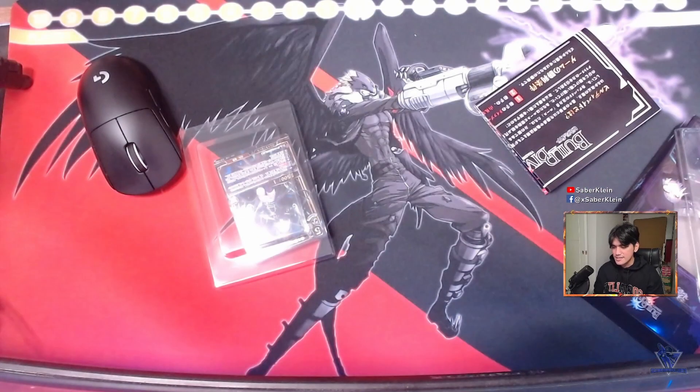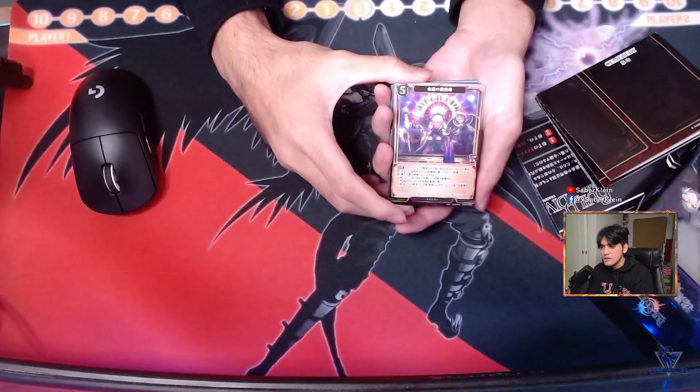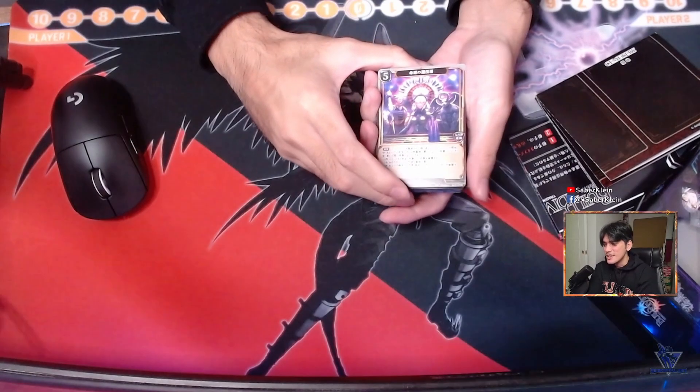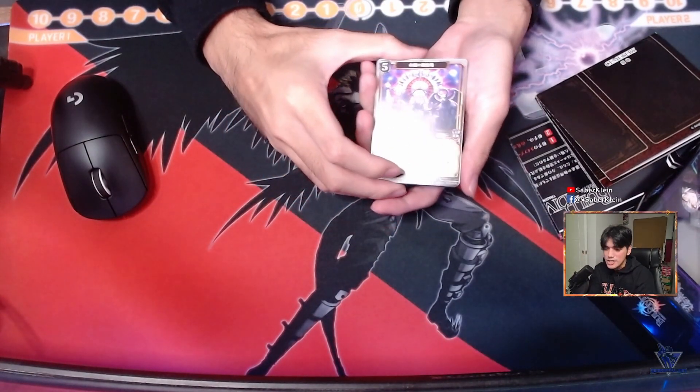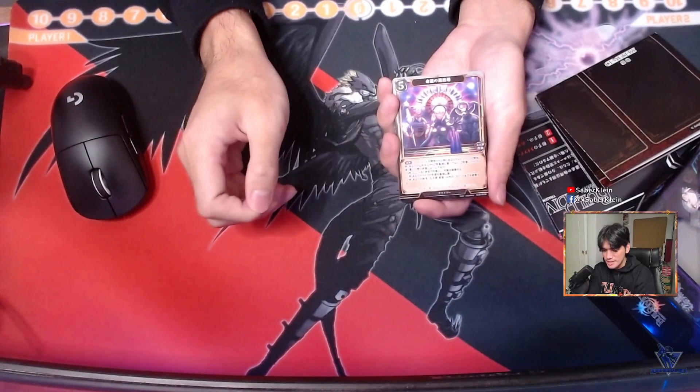Now let's look at the contents itself. I've removed the cards from the plastic and the cards were actually stuck together, so I had to manually separate them one by one. Let's move on to our unboxing.